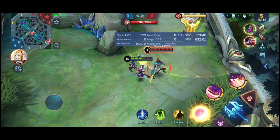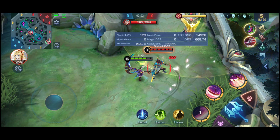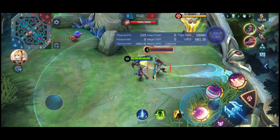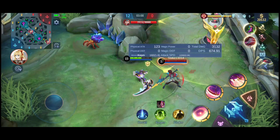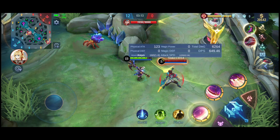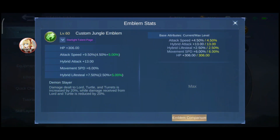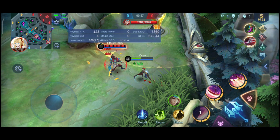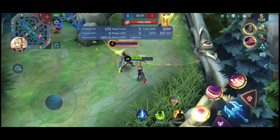Fighter Emblem has 161 lifesteal at 0 kills, and 224 lifesteal at 12 kills. So far this emblem gives the highest lifesteal of all if you are able to fully stack it. Now let's proceed to the last one, which is Jungle Emblem. This gives a total of 7.5% hybrid lifesteal, meaning you get both physical and magical lifesteal. Jungle Emblem only gets 145 lifesteal, so full-stack Fighter Emblem gives the highest lifesteal.